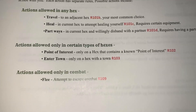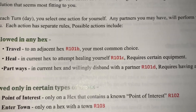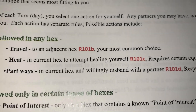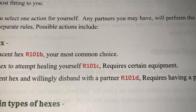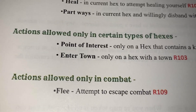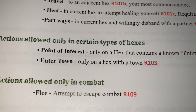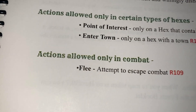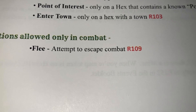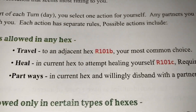Here are the actions available. Actions allowed in any hex include: travel to an adjacent hex (R101B), your most common choice; and the heal action (R101C), where you stay in the current hex to attempt to heal yourself or a partner — though it requires certain equipment. There's also a point of interest action for hexes with known points of interest, and in combat you can attempt to flee (R1019).